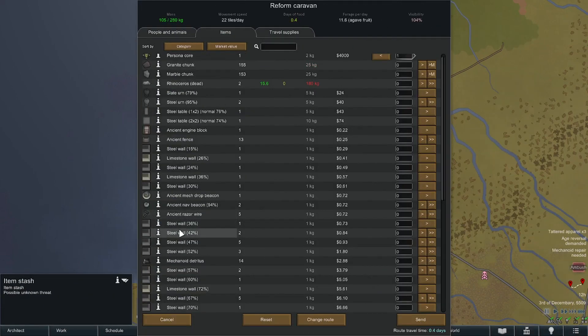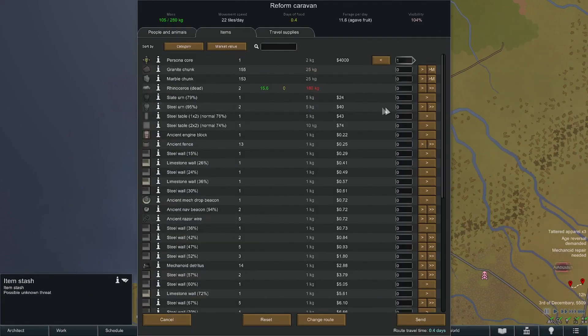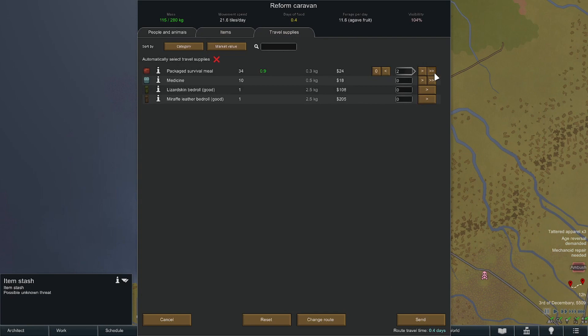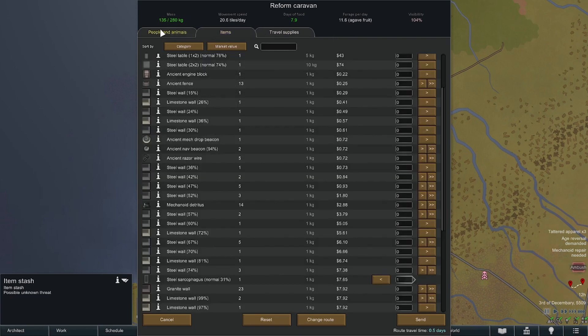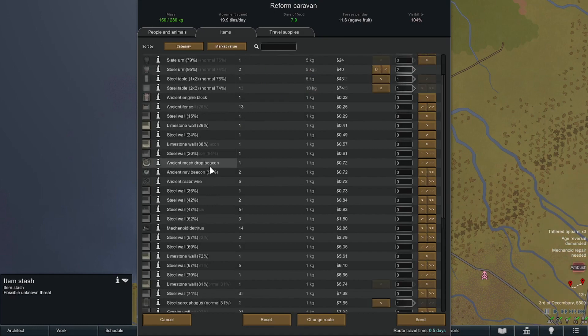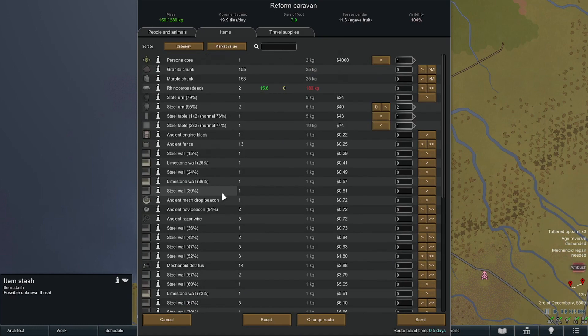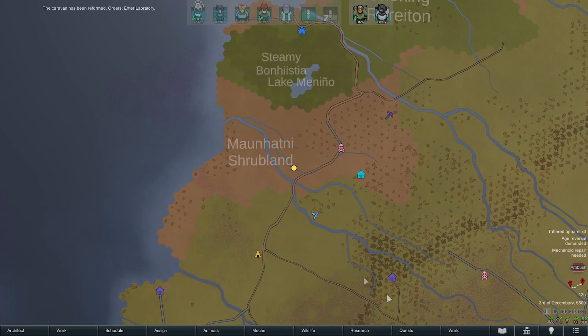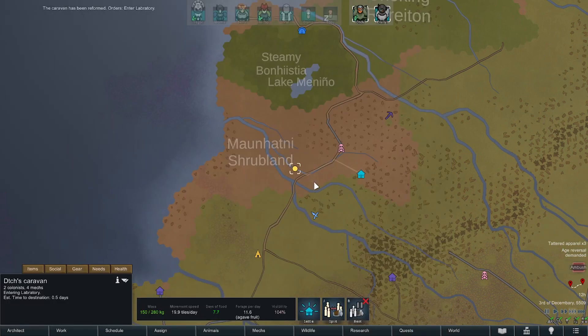I'm gonna take a bunch of the steel stuff to deconstruct. We have a ton of capacity. Let's take the table again - anything we can deconstruct is fine. Is there any slag laying around? I don't think so. I think we have everything. AI persona core, indeed! They are half a day away - beautiful.